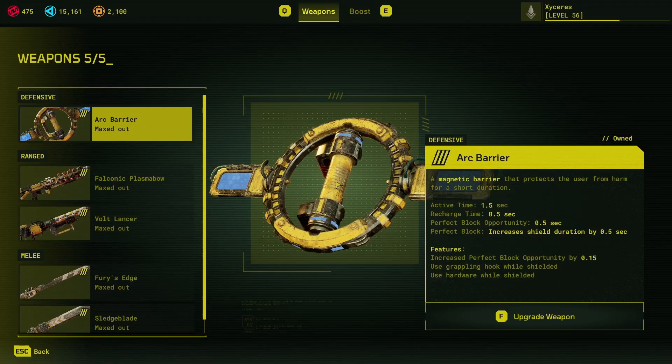Now onto weapons. The weapons are currently split into three categories: defensive, range, and melee — five total. Arc Barrier is the only defensive weapon. It is a shield that goes around you. If you time your shield properly, it creates an increased shield duration. As you level it up, it gains the ability to grapple while shielded or to use hardware consumables while shielded, both of which can be very useful. The main thing with the Arc Barrier is that initial shield.